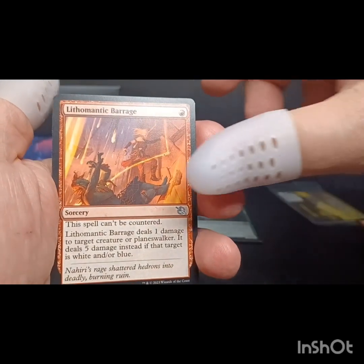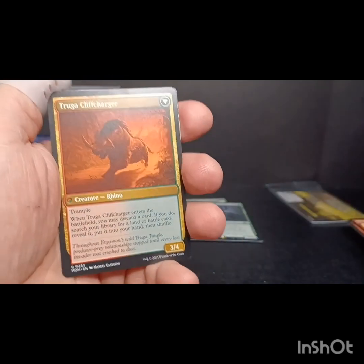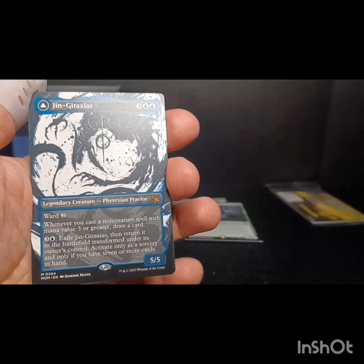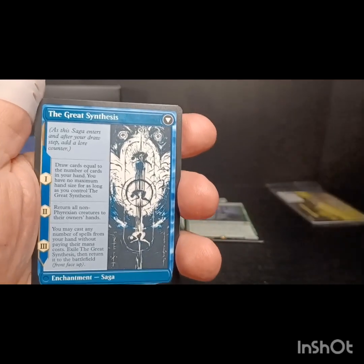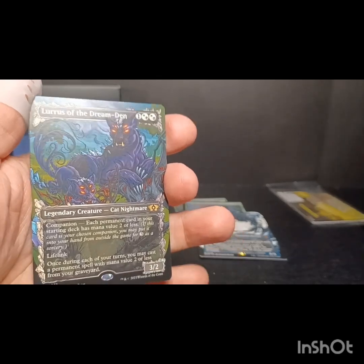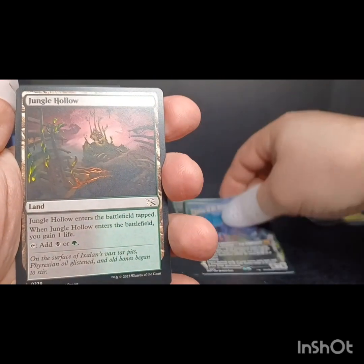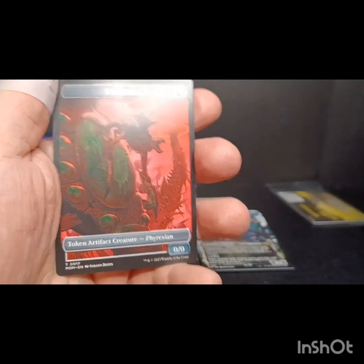Invasion of Bergamon, and we've got Jin Gitaxias! That is cool. I love this card — it's just gonna bounce back and forth, it's fantastic. Really happy about that pull. And we've got Loris the Dream Den for the special Ikoria border — fantastic looking artwork. A Jungle Hollow, and we've got an Incubator which transforms into a Phyrexian. Two really good cards out of that one, happy about that.